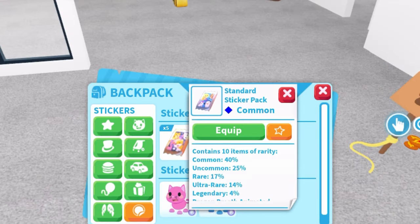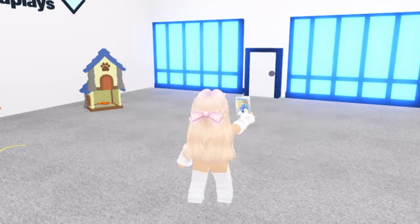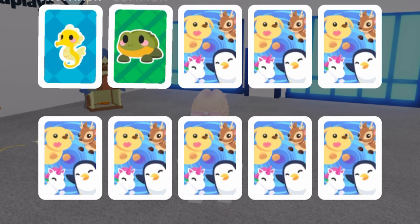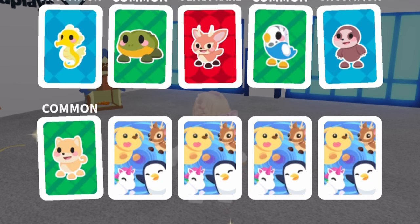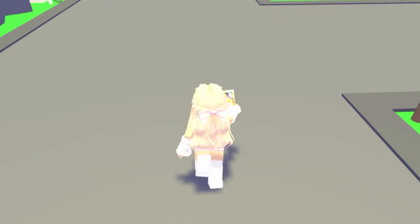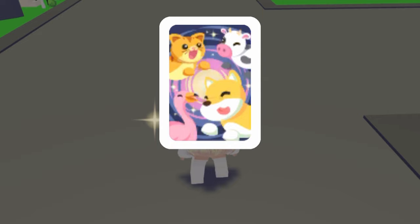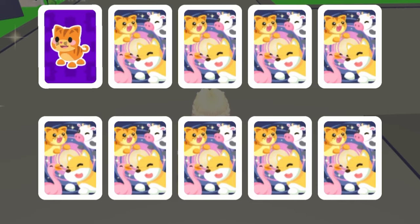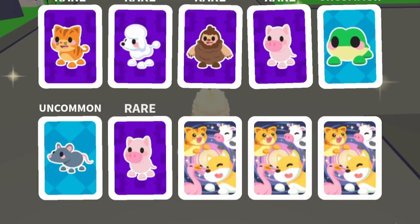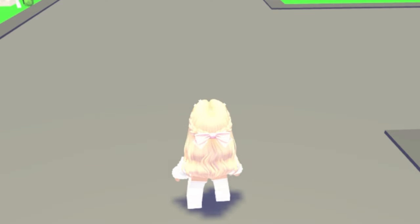Now let's open some sticker packs and test our luck to see if we can actually get these without the tips. I opened this standard one. Alright, it's opening — I love the way it opens and it displays all of the stickers. I got Sasquatch. We got uncommon, another rare, rare, rare, uncommon. I was looking forward to getting legendary, but that's okay.